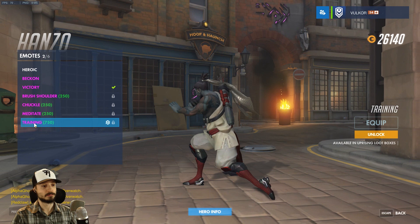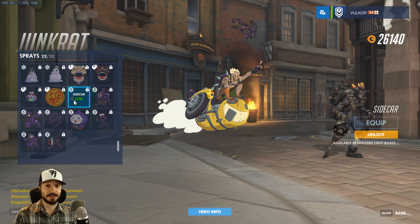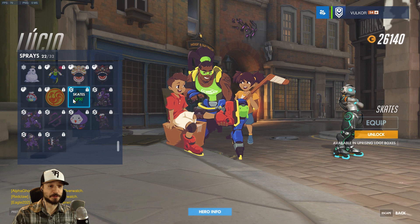Junkrat gets the Sidecar spray — my guess is that's gonna combine with Roadhog's spray. Lucio gets a new victory pose — nice! I finally found one I'm gonna use. Lucio's spray is Skates. As you know, he plays hockey based on his hockey skin, and it looks like he's just an all-around good guy helping out some kids, maybe being an unofficial coach.